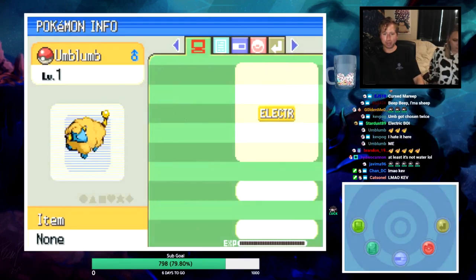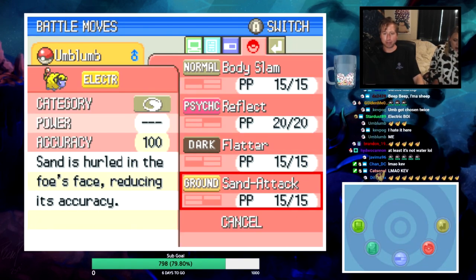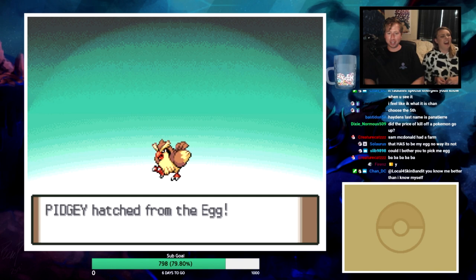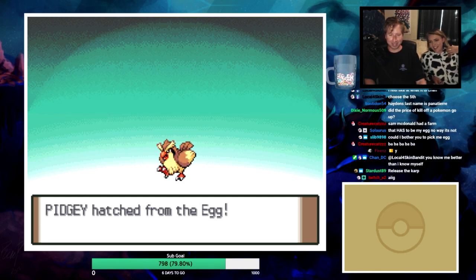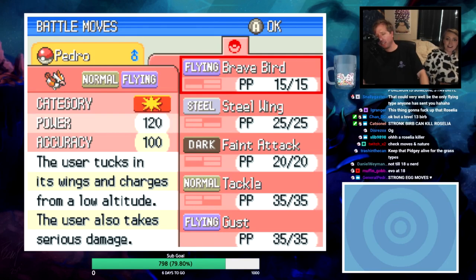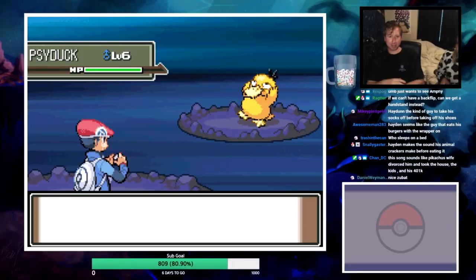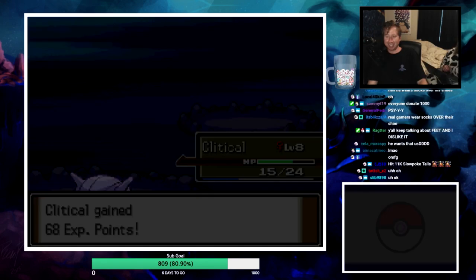It's a Mareep! Timid nature, Static ability, Body Slam, Reflect, Flatter, and Sand Attack. Magikarp on this route - wow this Pidgey is level 13. Pedro sent me a Pidgey with Brave Bird and Steel Wing. New encounter in the cave - it's a Snorunt! Called it! I accidentally killed it with Rock Blast - too OP. What have my life choices led to - sitting here playing Pokemon in front of hundreds of people getting eggs rubbed on my face.